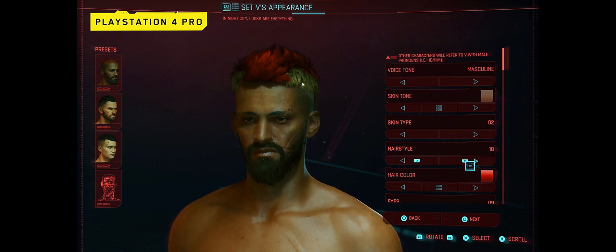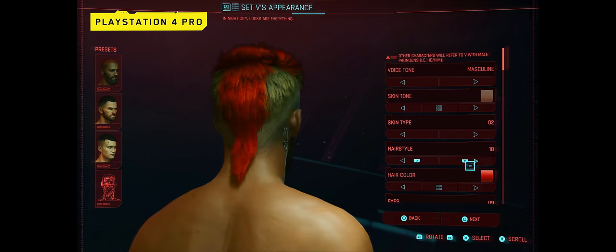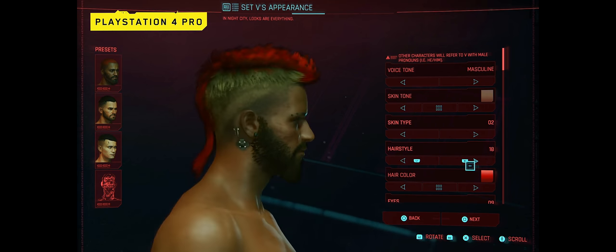E se eu quiser fazer um cabelo furta-cor? Ou um cabelo em duas cores? Ou tom sobre tom? Aqui a gente já tá vendo que tem vermelho com um castanho meio claro, ou loiro. Essa parte aqui pode ser o local que você escolhe pra ser a entrada que você faz de conexões. Talvez esses dois detalhes aqui sejam dois implantes cibernéticos que vão ser padrões pra todos os personagens.